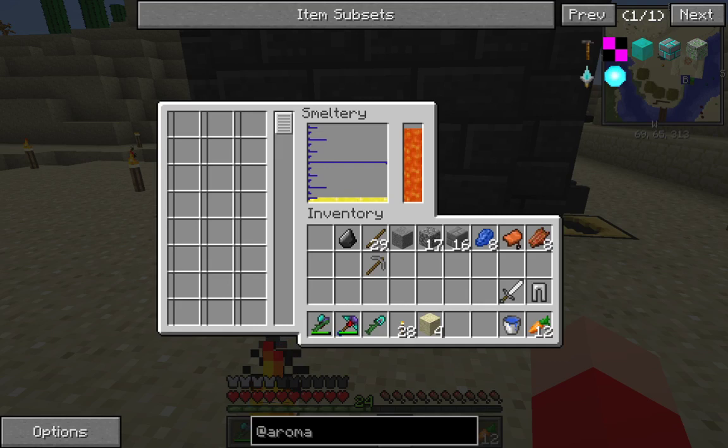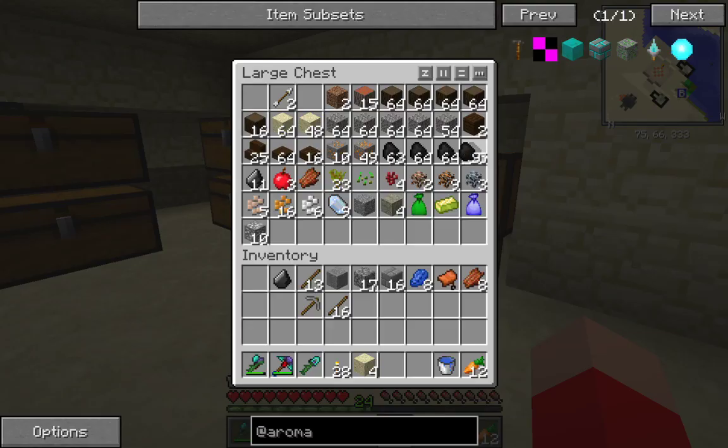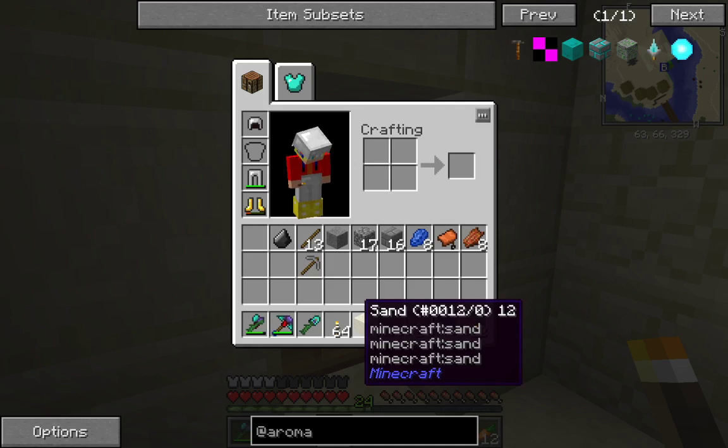I'm going to shift these in and then this is going to smelt up. While that is doing that, I am going to come in here and I'm going to put up a few things — not a lot. Now I'm just going to quickly make myself a stack of torches, and I am going to quite literally just light up the area a bit.